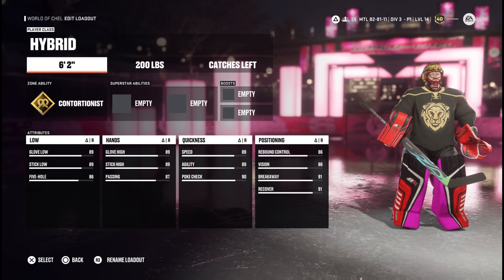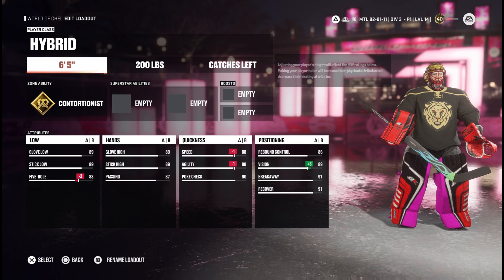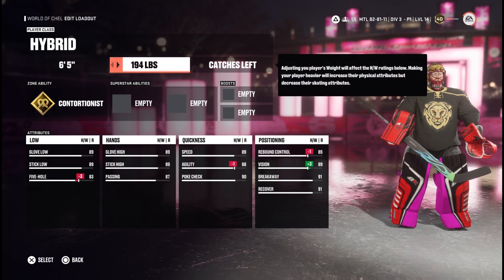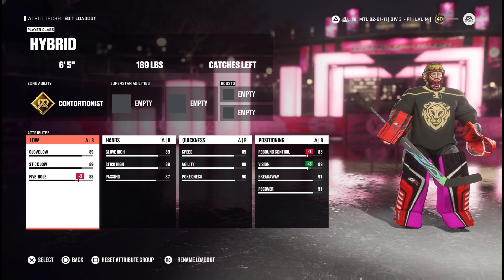For height and weight, we're going straight back to 6'5" and 189. The 6'5" is just the best revision — it gives you the extra vision — and 189 just feels the best honestly.